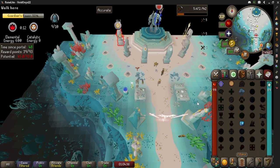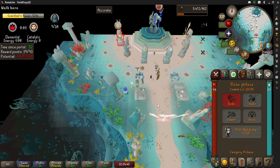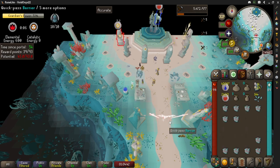Inventory is F1, F2, F3 — and F4 if you're PKing or something.